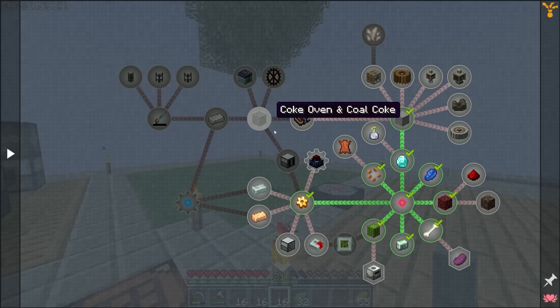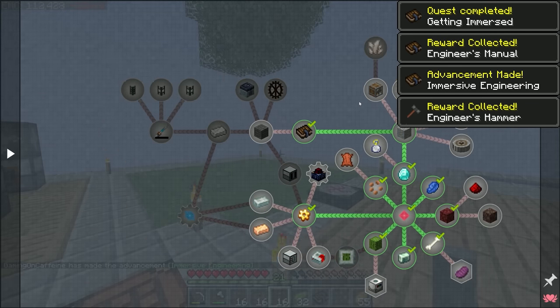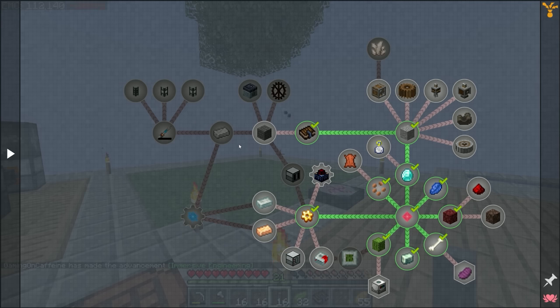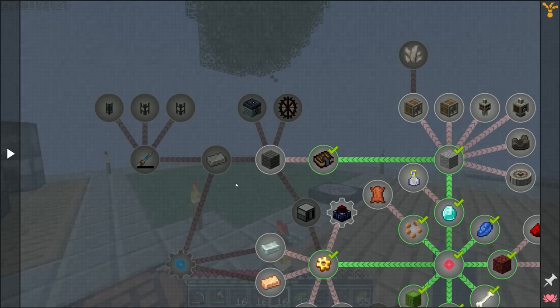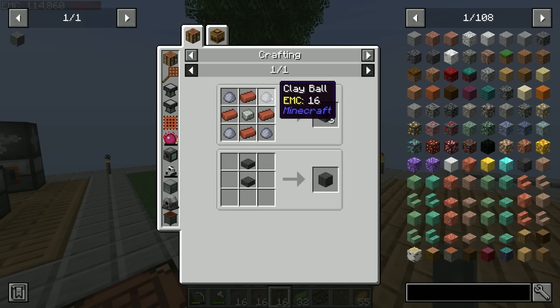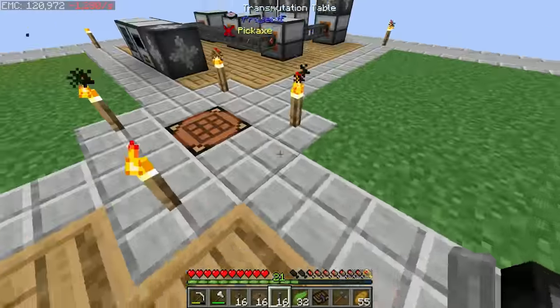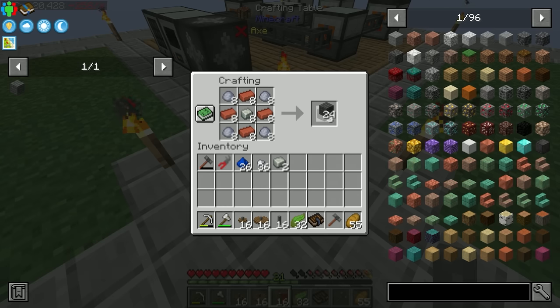Completing that quest unlocks immersive engineering — machines, power generators, and logistics, and most importantly our first source of steel. The coke oven and blast furnace from immersive engineering are very slow, so I want to get them running producing steel while we work on other quests. The coke oven is a 3×3×3 cube of coke brick, right-clicked with the engineer's hammer to form it. Coke brick requires clay balls, regular bricks, and andesite alloy, all of which we have in large quantities.